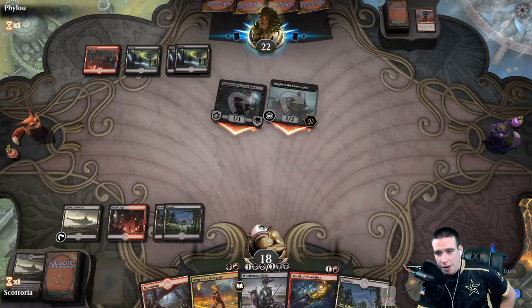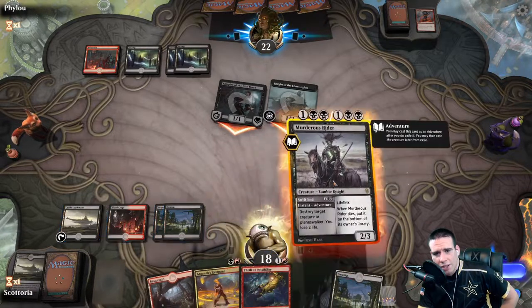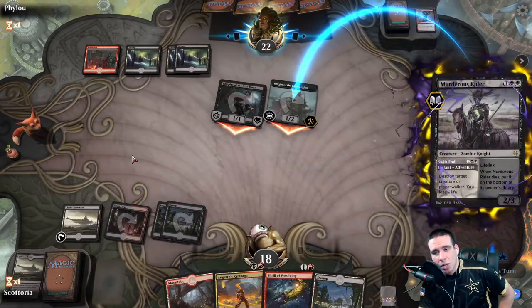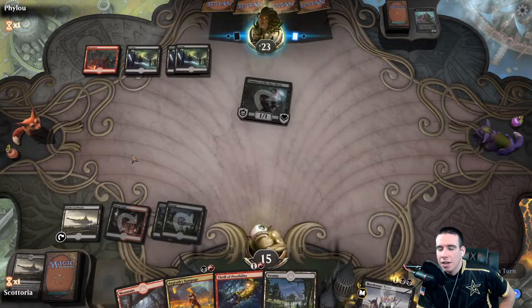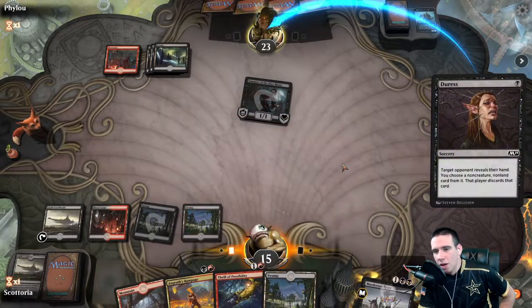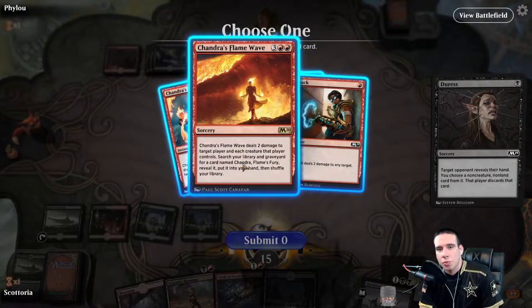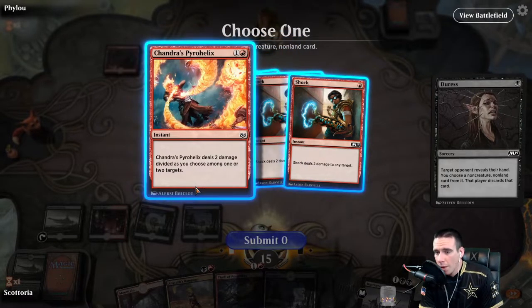We're going to keep getting smacked so I decide to go ahead and just murder their knight now. Given the conservative way he's playing, I'm assuming he's going to pump it up and get tokens — we'd be Murderous Riding him eventually anyway, so may as well get that out of the way. We take two points of damage. We go ahead and ping him with Duress to see what the slow play is about and how we can adjust our gameplay. He does have a sweep here — Chandra's Flame Wave deals two damage to target player and each creature they control.